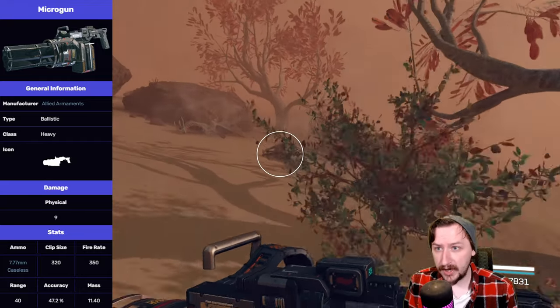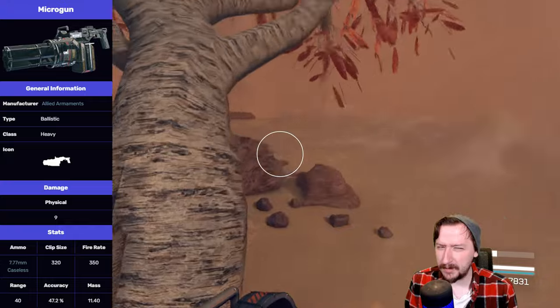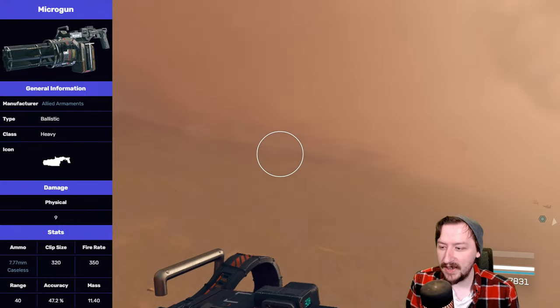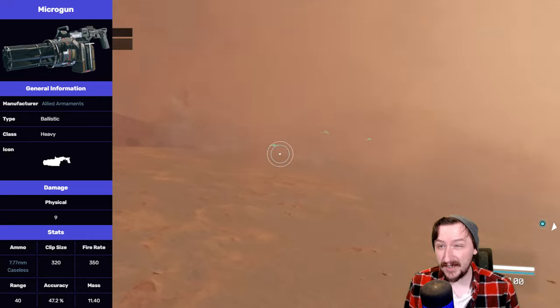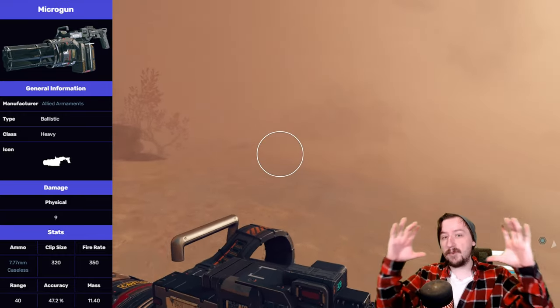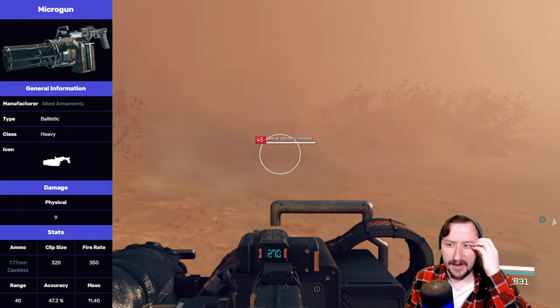This one has 40 meters of effective range, the same as most rifles do, which can be pretty good. Although, even at 40 meters, it can be a little bit difficult to keep this on target unless your target is really big. This one has low accuracy, as you would kind of expect. It definitely makes up with the amount of bullets it fires — it's accuracy through volume, not accuracy per shot, and it does get more accurate the longer you hold this down. However, you're going to be chewing through ammo a whole lot faster that way too.